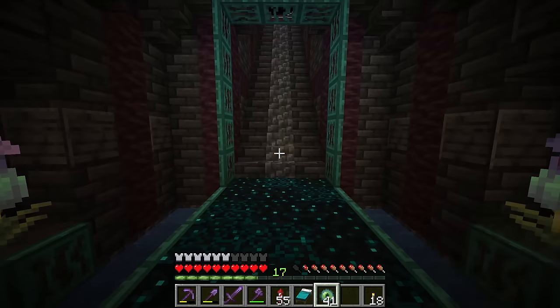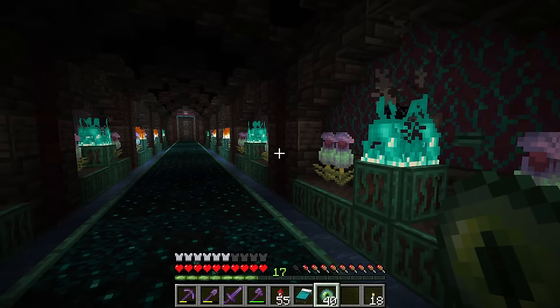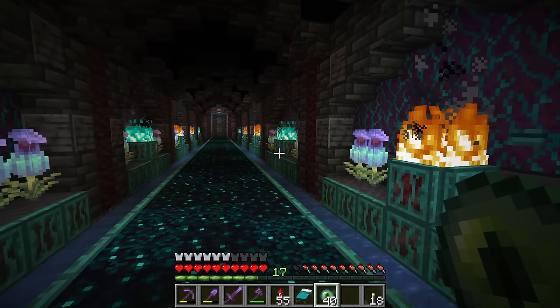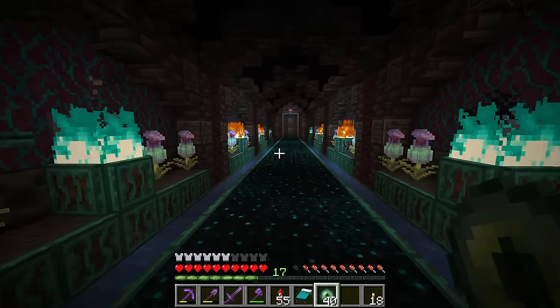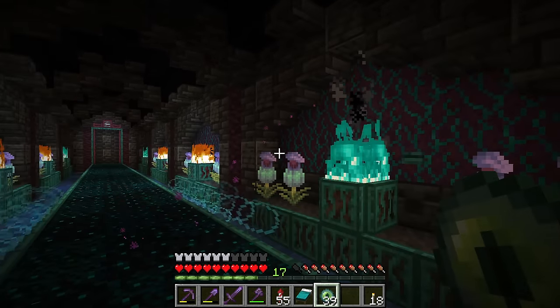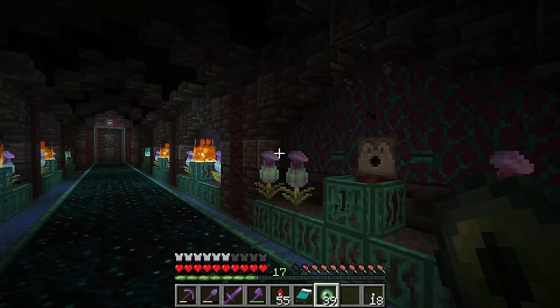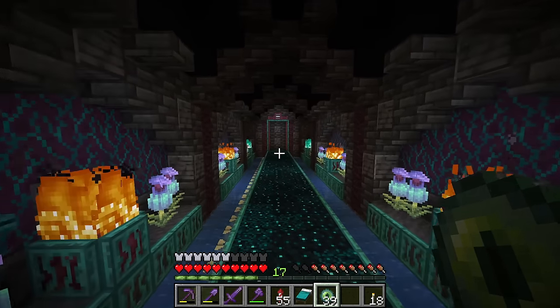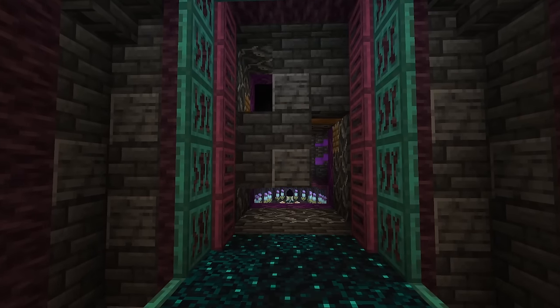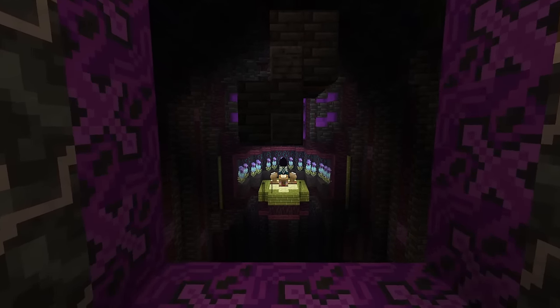We've got a five-stage lock to the dragon egg room now. What good is a dragon egg tunnel without a dragon egg room, right? That's what I've been working on over here. There's a lot of stuff going on with this build so I'm just going to be quiet when we open the door and let you take it all in. All right — one lock left, one lock right.